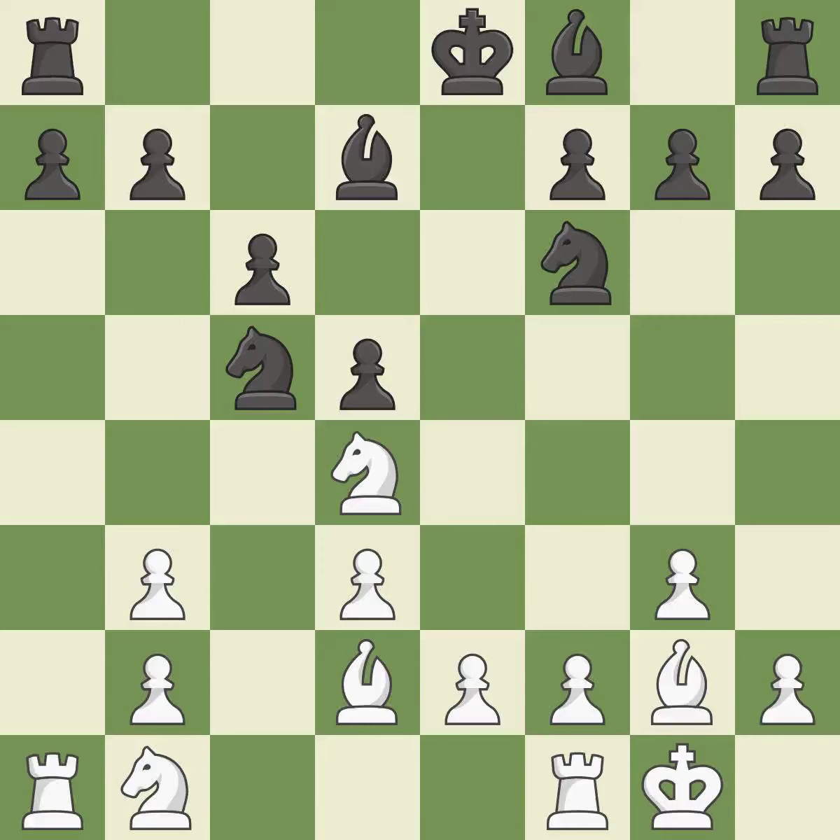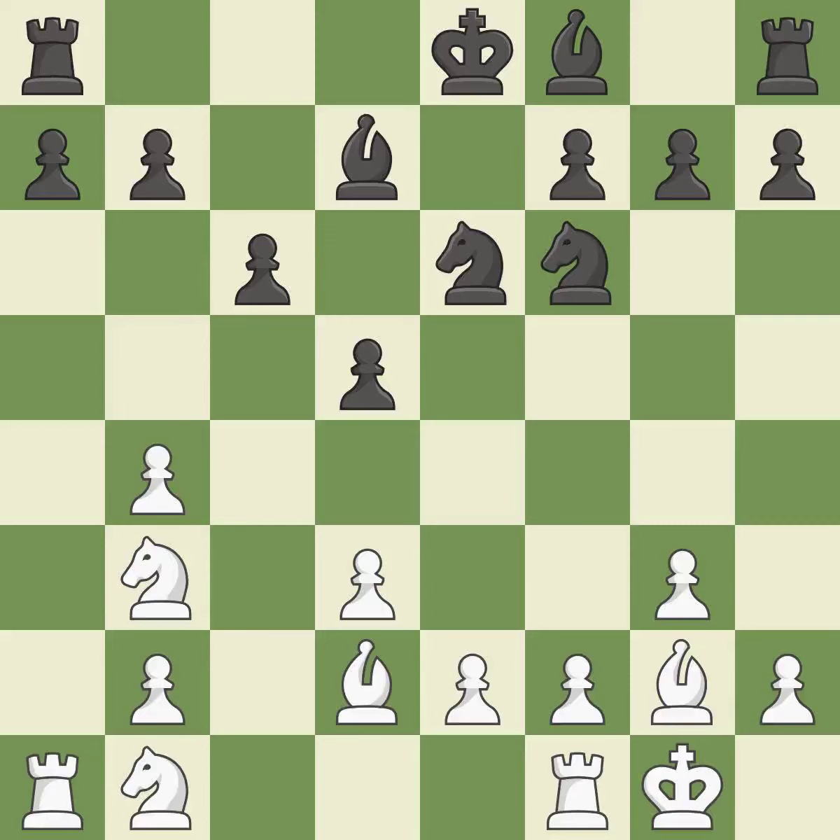This move puts the bishop on a safer square — best. A pawn kicks the opposing knight, forcing it to move or risk being captured — ideal. This offers to exchange pieces of equal value — best. The knight is now on a square that is more secure. By doing this, a bishop moves out of its beginning square and into the action.